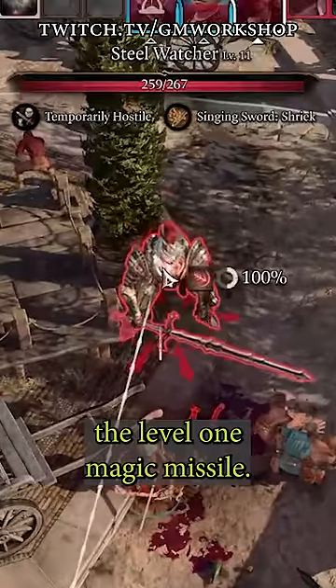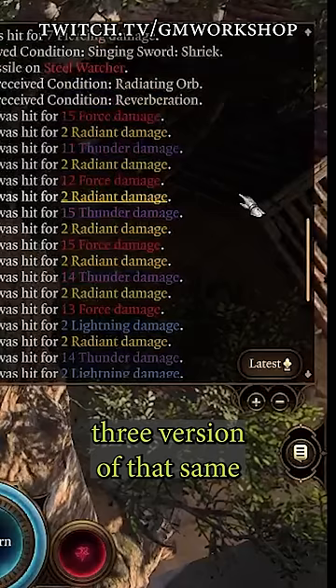Do 150 damage with the level 1 magic missile? This is how you do it. This is the Act 3 version of that same build we saw for Act 1, and it just scales really well.